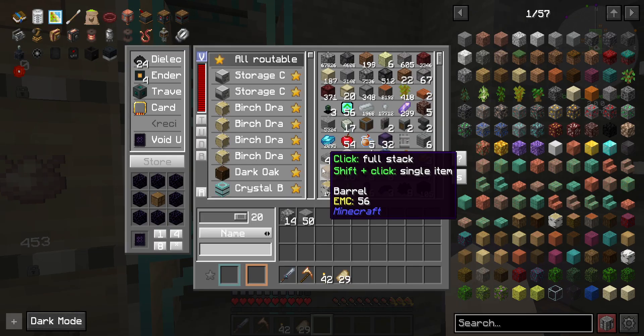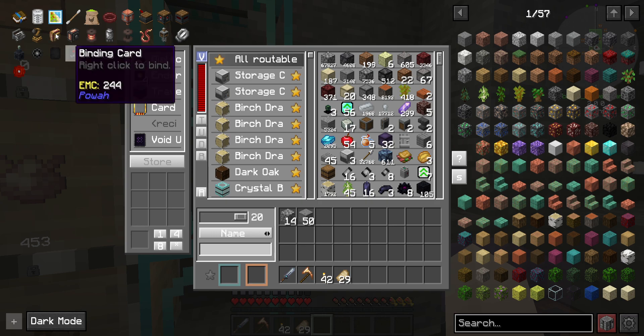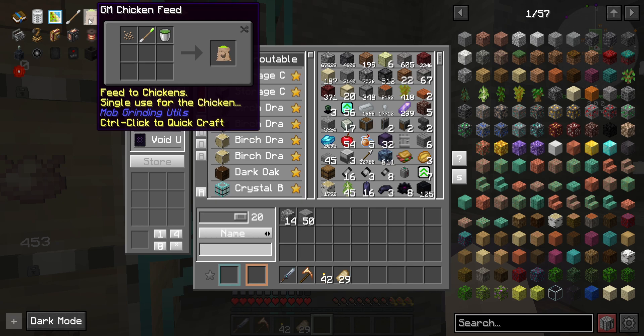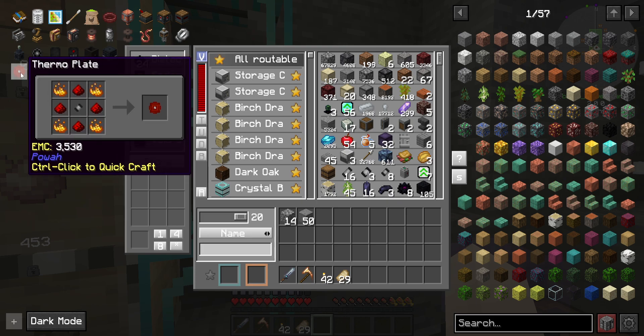I thought maybe we could look at a few other things we could use here. Like if I did the mob swab thing here, we could just swab the wither skeleton and use it to get an egg, which we could then put on a spawner. So we could do that too.